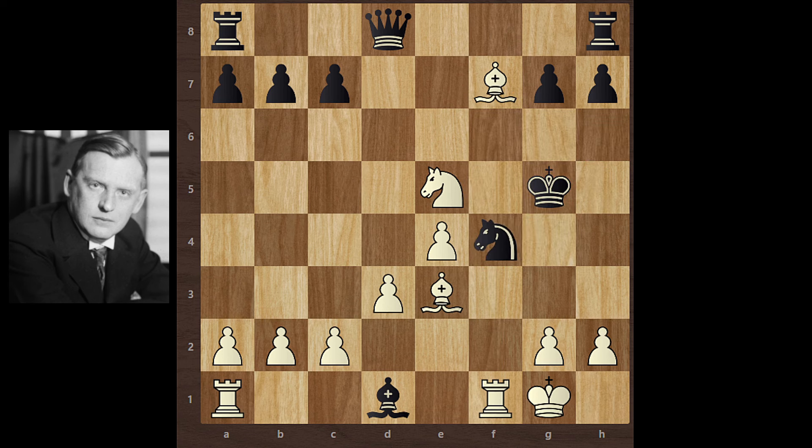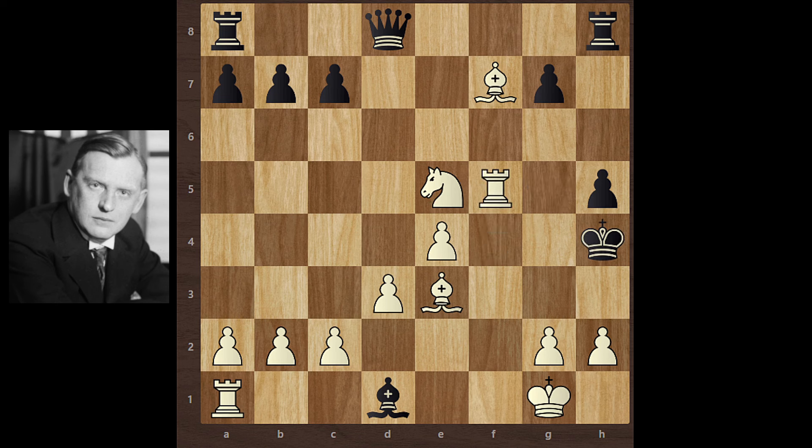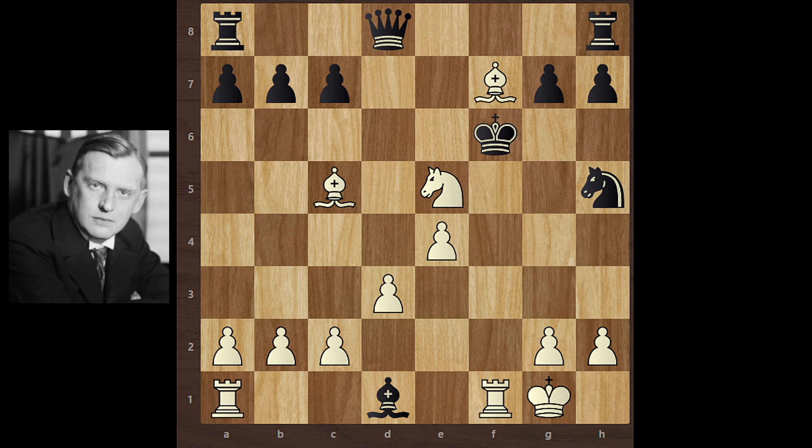And if Knight f4, then Rook takes knight — and then checkmate comes. But black takes this knight, King takes knight, and Alekhine's final move — Rook f5 — and checkmate.